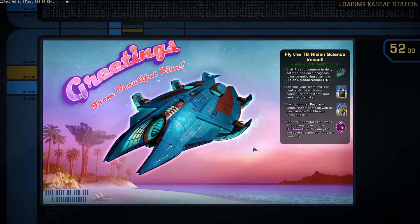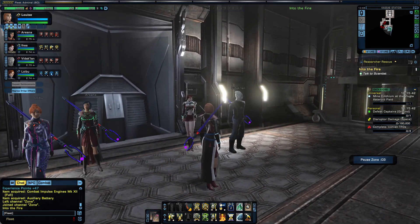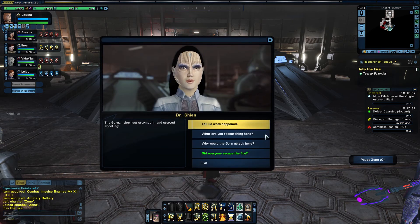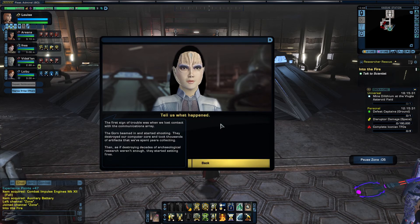That is the way I built up my ship. Of course, I can fight sideways if I use the beams that have something like a 160-degree arc, so you can have them overlapping. The first sign of trouble was when we lost contact with the communications area. The Gorn beamed in and started shooting.